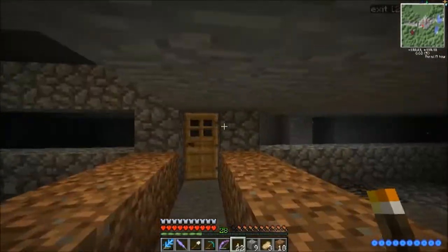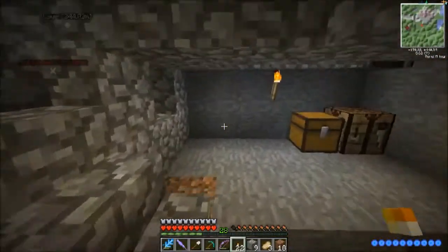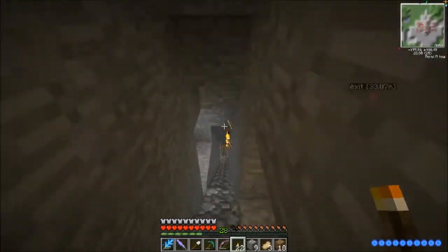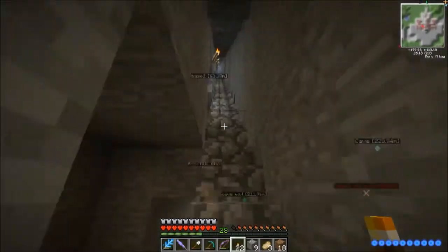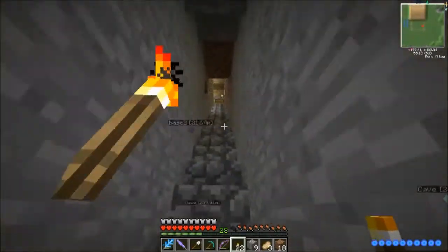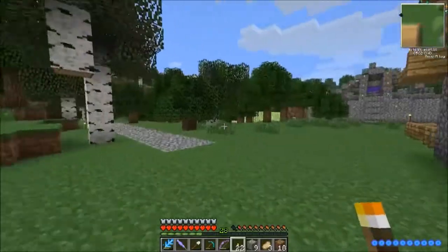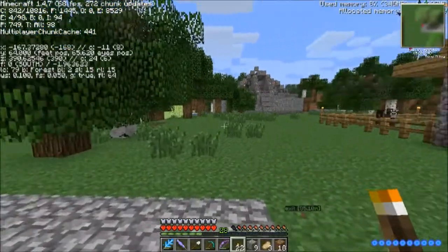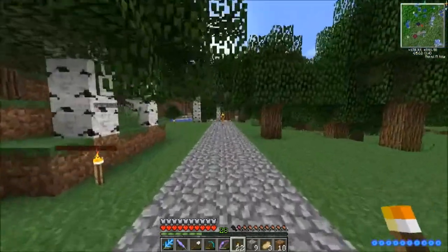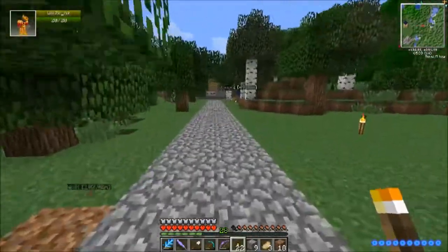Do you know where there's any cows or anything on the map? There's usually cows over that hole. Which hole? If you go over that bridge over that chasm I've got, next to my mob dropper — there's usually some over there at a hill. Yeah, I was going to put some half-blocks there. If you could go around and do the half runs that would be great.